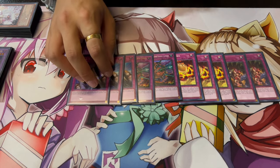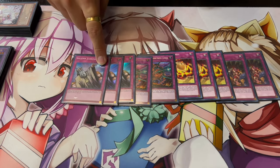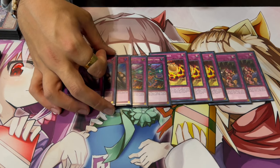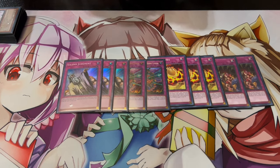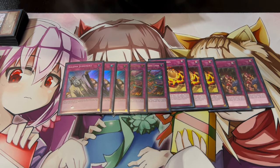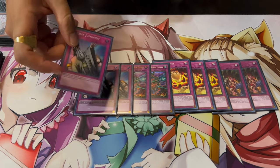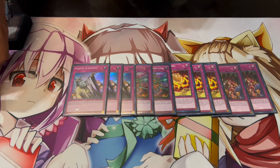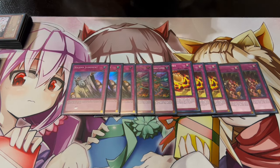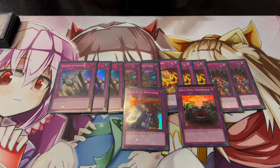Unlike Ferret Flames and Rumor Cannon which are also good going second, Judgment isn't as good going second. But it synergizes so well with the strategy — halving your life points and whatnot — so you still want to play it in the main deck. I wouldn't side it out, because with Impulse too you can't really activate Wannabe going second easily right now. But Impulse is just so strong so I'd still play Judgment.